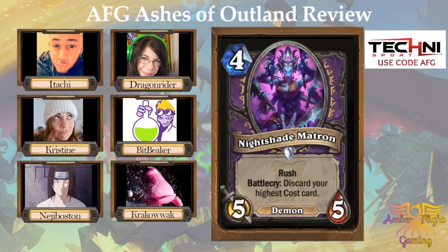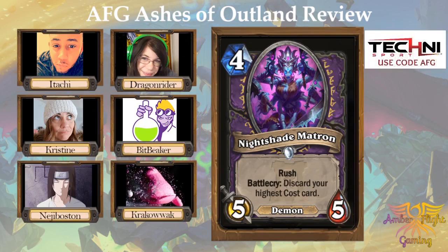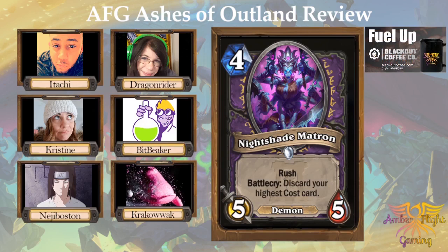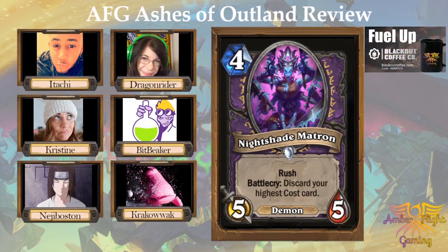Nightshade Matron — a four-mana five-five demon with rush. Battlecry: discard your highest cost card. I gave this a one. Kragwack gave it a two. Bitbeaker also gave it a one. Itachi gave it a three. I don't like this very much. There's nothing staying in standard that's going to give you back stuff that you discard. There's the Expired Merchant — if he discards the card, then you get it back. Maybe this will be good, but I'm not high on it.